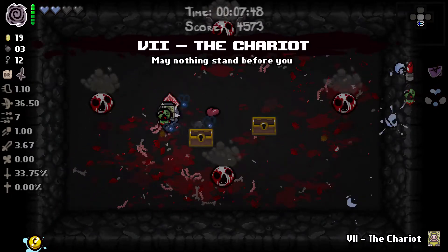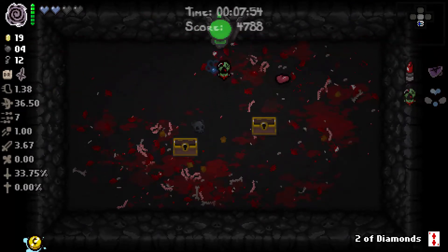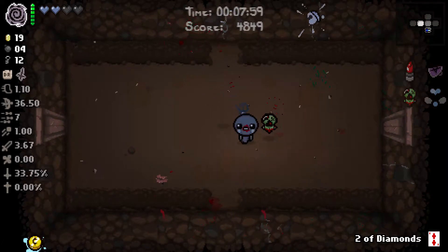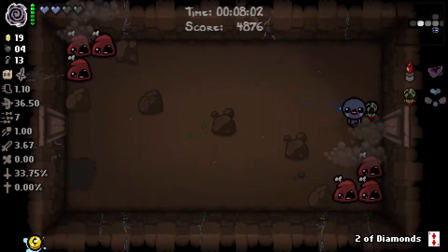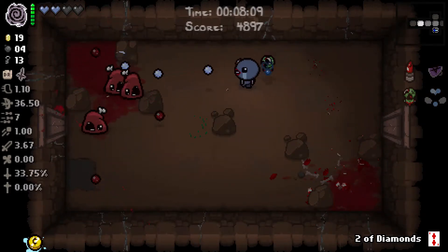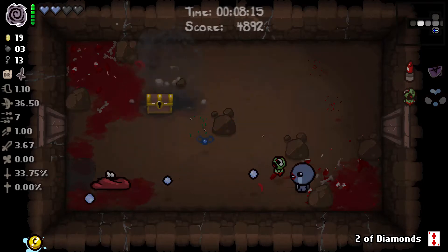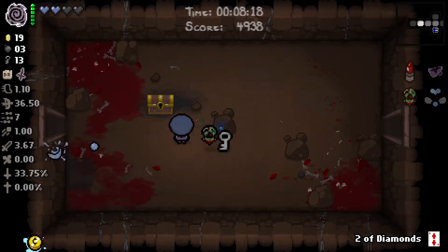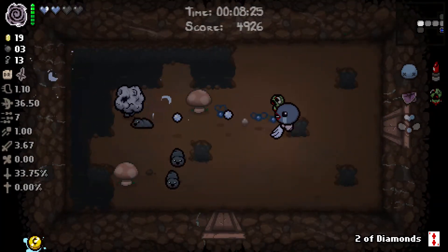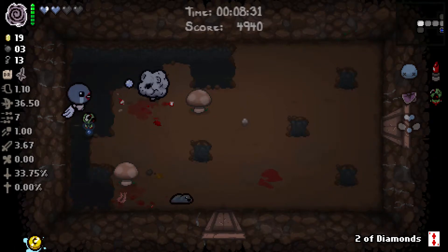Screw these guys. Dodge them. The Tears Up helps the Mulligan be super useful as well. Wait, have I been hit yet? I'm not sure if I've been hit yet. Dude, fate — oh my gosh. I'm glad I didn't hang on to the pony thinking that flying's worth not being able to avoid items.